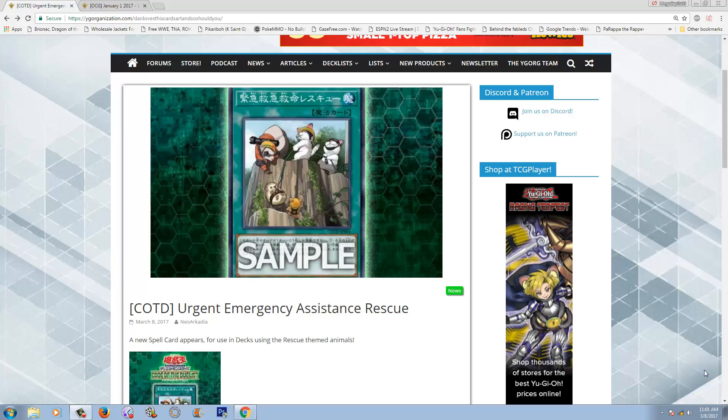What's up, YouTube? Capital G here, looking at a brand new card from Code of the Duelist called Urgent Emergency Assistance Rescue. Wow.